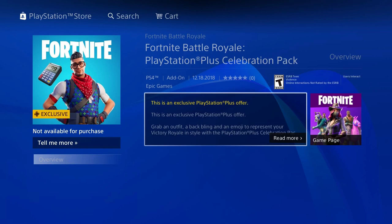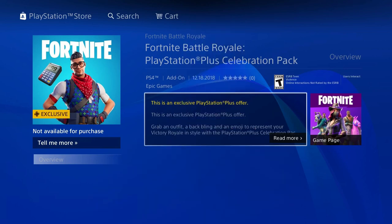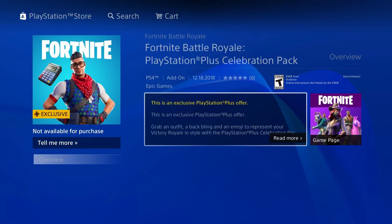So what do you get? You get a new skin called the Prodigy — it looks pretty nice and cool. You also get a back bling called the Tabulator, which is like a calculator.